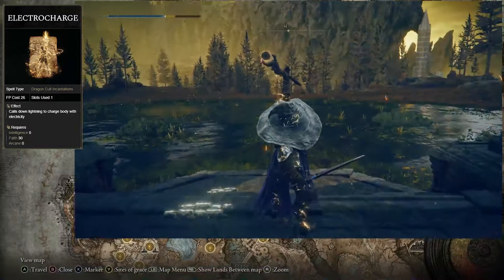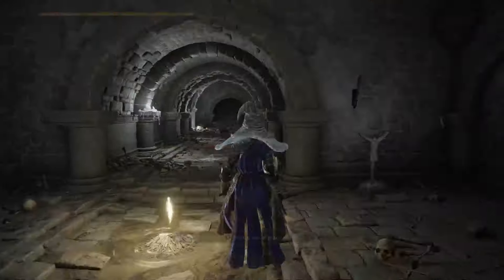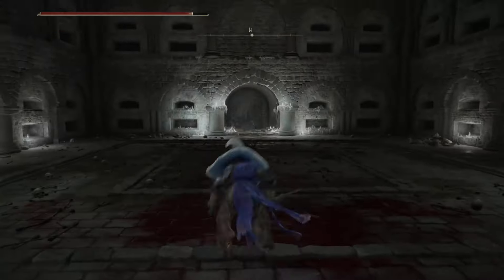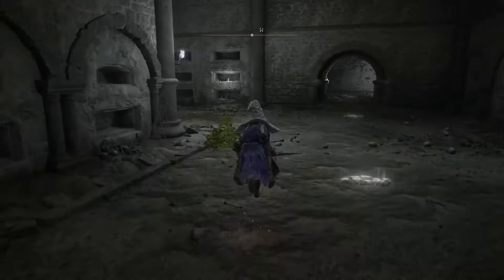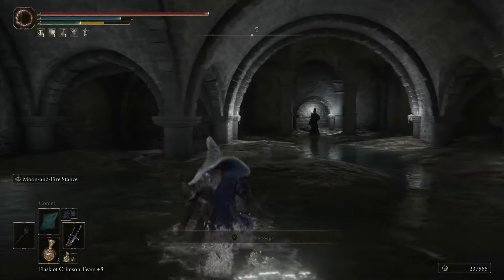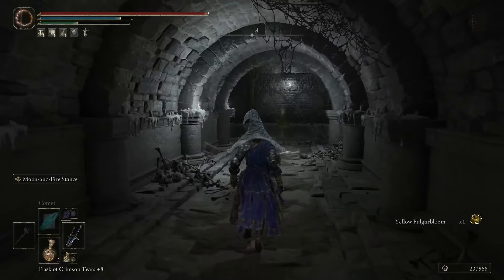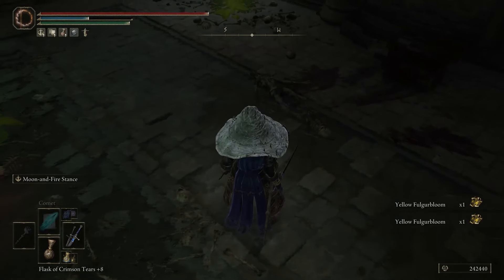Up next, we have the Electro Charge incantation. To get this, you need to go to the Fog Rift Catacombs, which is north of the Castle Front Grace. The path to get to this incantation can be a bit hidden, so just follow the pathing shown. When you get to the final rune with the two mages, it'll be sitting on the body right there.